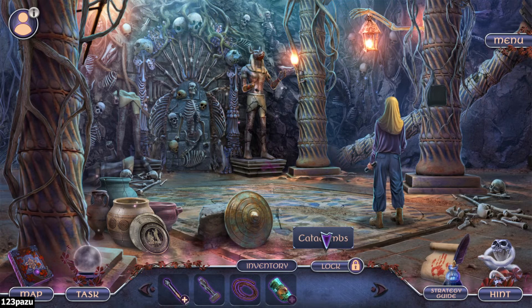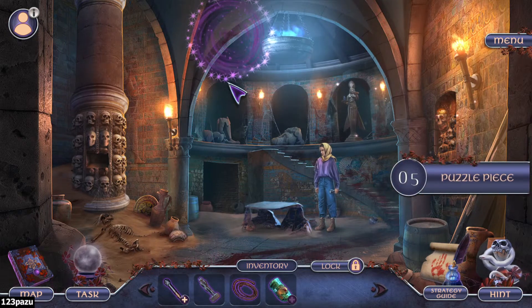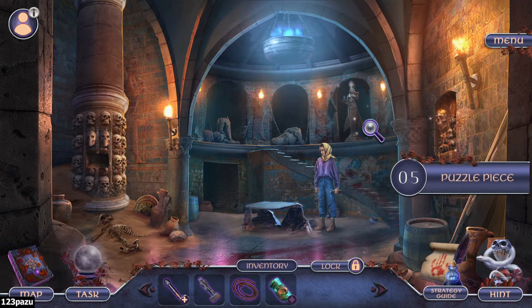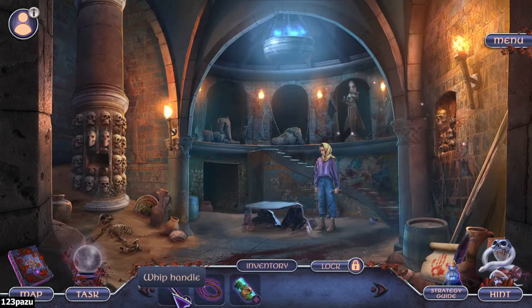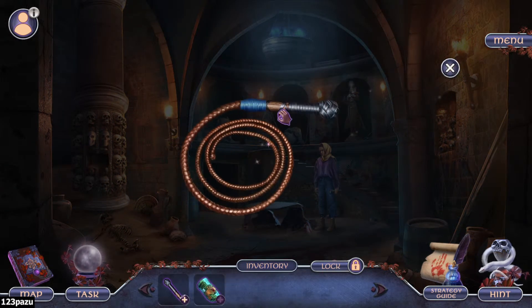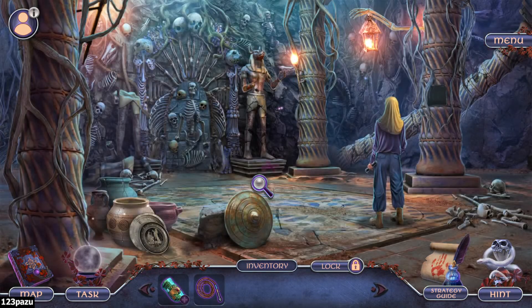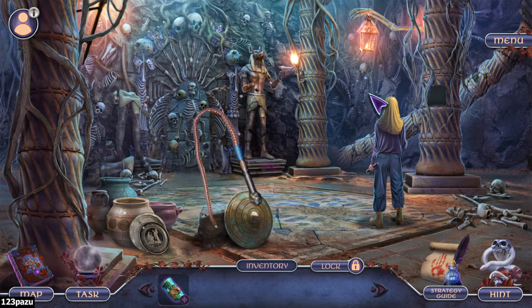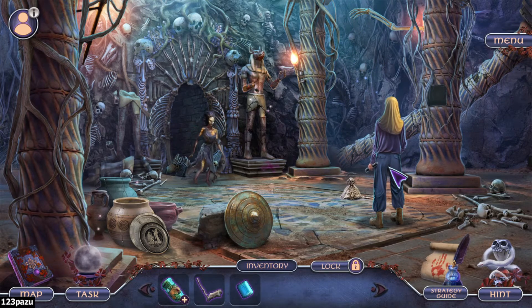I forgot about that cross, the bonus cross - is it here? I found it, thank you core master! We are still missing a heart. A whip - we got the whip handle. Now we can whip that item down - the lantern. Oh my god, the gold - whoa, get away!